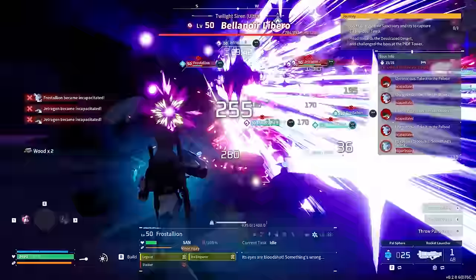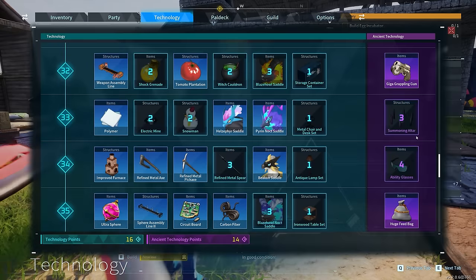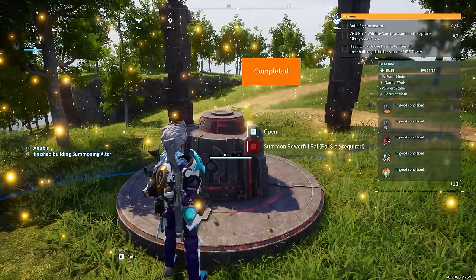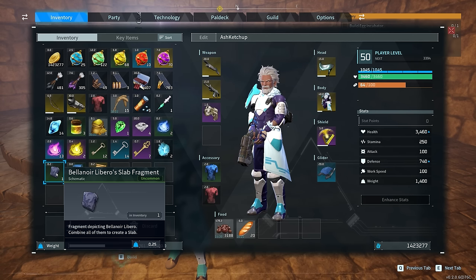To get her to summon in the first place you will need two items. One of them is the summoning altar, which you can get by unlocking it via the Ancient Technologies tab on the right side. You will need those ancient points, but you should have plenty of them at this point. Second, you will need some of these special Bella Noir slabs.